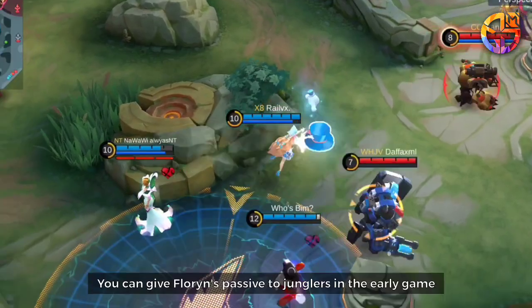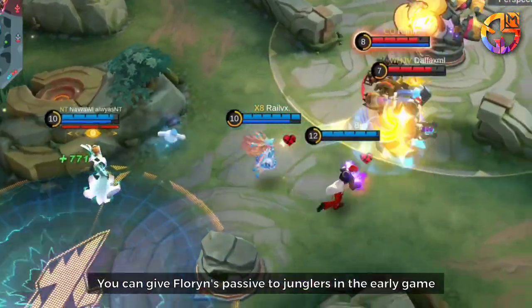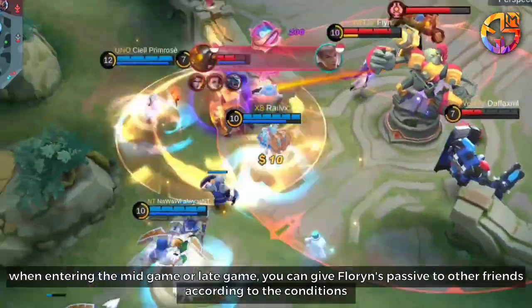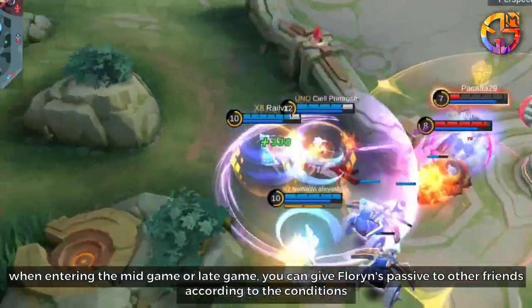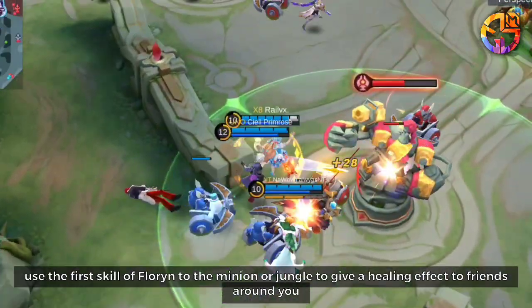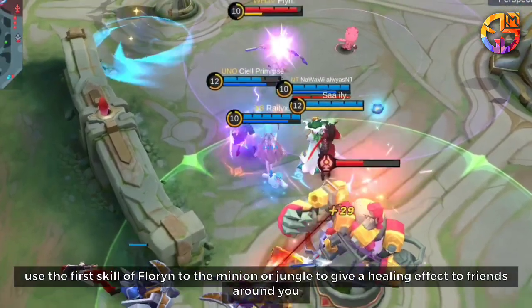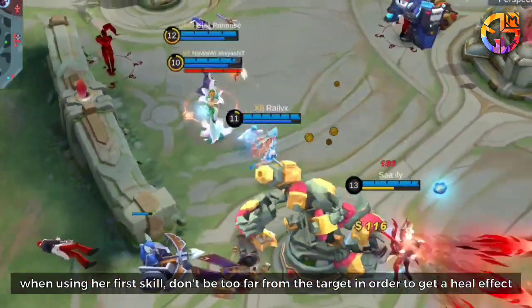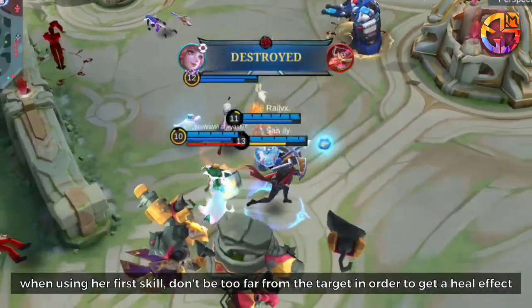Pro Tips: You can give Florin's passive to junglers in the early game. When entering the mid-game or late-game, give Florin's passive to other teammates according to conditions. Use Florin's first skill on minions or jungle creeps to give a healing effect to nearby friends. When using her first skill, don't be too far from the target in order to get the heal effect.